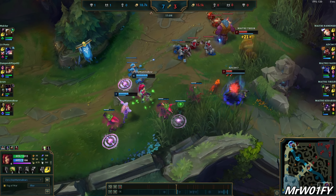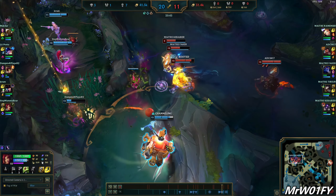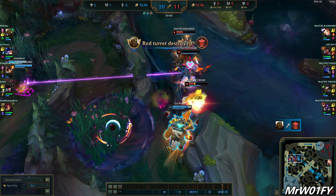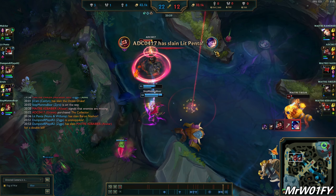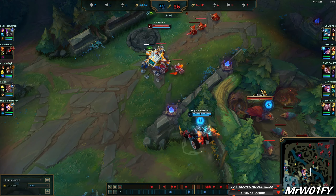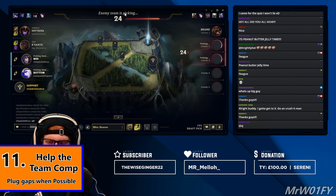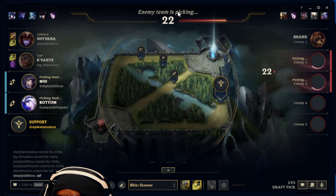Similarly, when your team takes a big objective like Dragon or Baron, you should be recalling 90% of the time. Basing as a 5-man and coming out of the base together is way more important than picking up the enemy blue buff or getting that deep ward. I understand this is unlikely in solo queue and it is super situational, but in general you want to be ready with your team if the option is available.